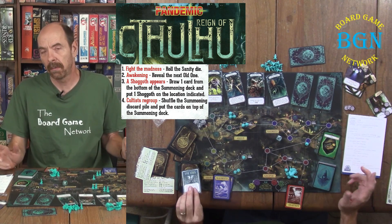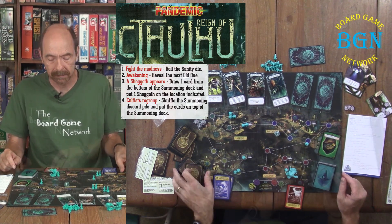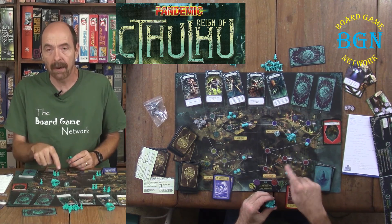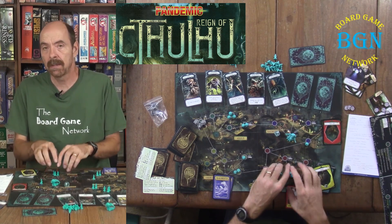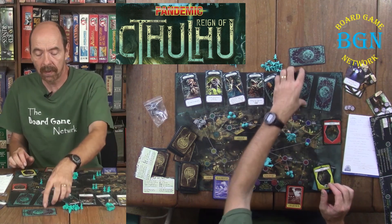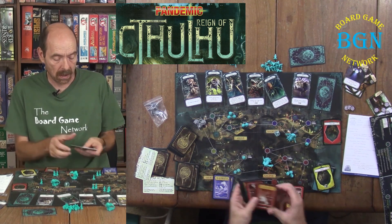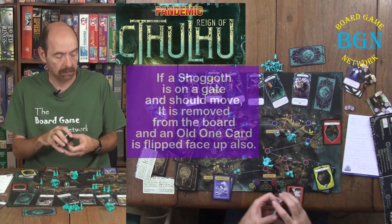That all plays much like regular Pandemic except for the die rolls. If there are three cultists in an area and you draw that card, there is no outbreak like in regular Pandemic. Instead, you flip over the next old one card — same effect as drawing an evil stirs card.